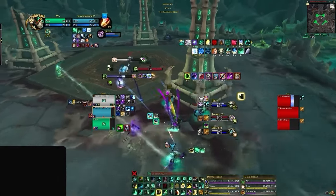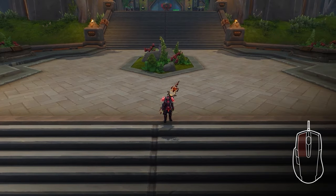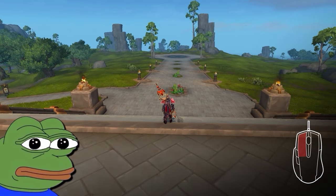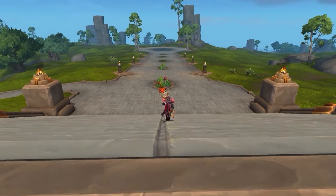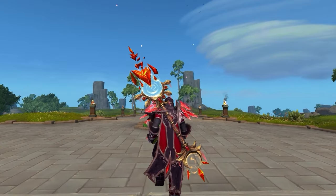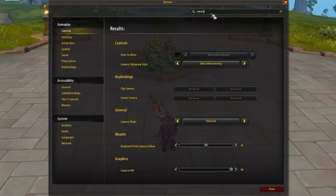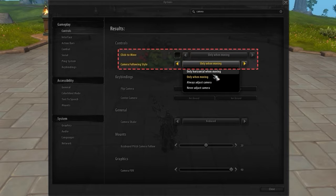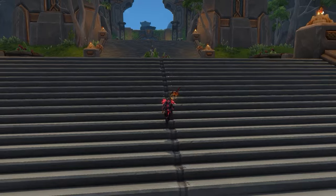The final step before we get into binds is to make sure you have the right camera settings. By holding in left click, you're able to look around with your camera without having to change the way your character is facing. The issue is that by default, if you're moving, your camera will always snap back, giving you only a brief amount of time to see anything behind or to the side of you. To fix this, hit escape, go into your options, and type camera in the search bar. By default, the camera is set to only while moving. You'll want to swap this to never. This allows you to still rotate your camera and look around freely, even while moving.